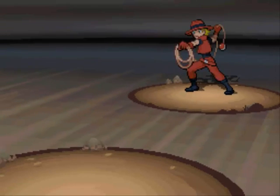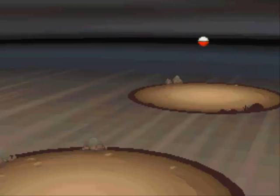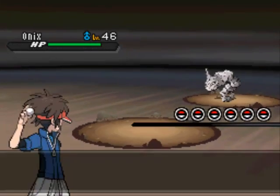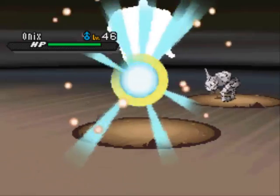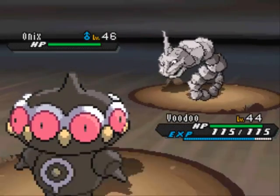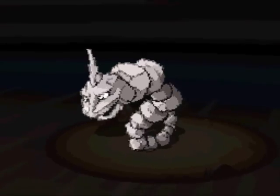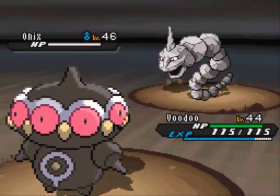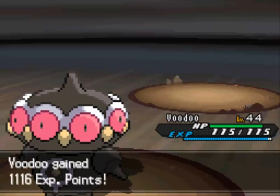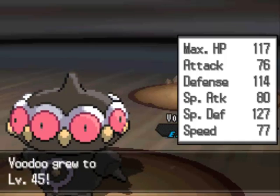We got a Pokemon battle right here against another ranger, so I can get berries from all the Pokemon rangers in the world. He's got an Onix on his team. I've got a Claydol, so I'm not too worried about this. I got my Earth Power, which is super effective, and I didn't even realize Voodoo's almost up a level. Onix is really weak to Water and Grass - insanely weak - and really bad special defense as well. I'm already up to level 45!